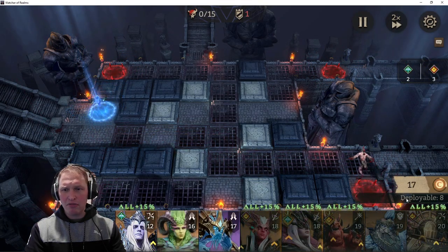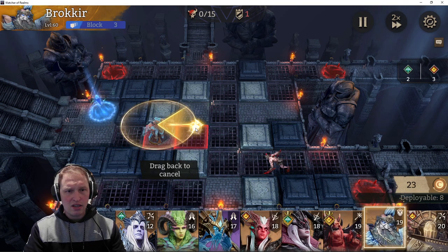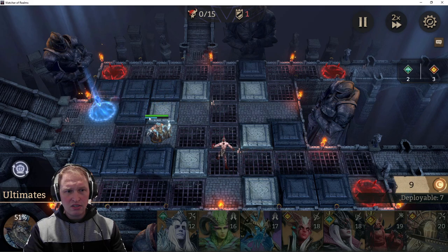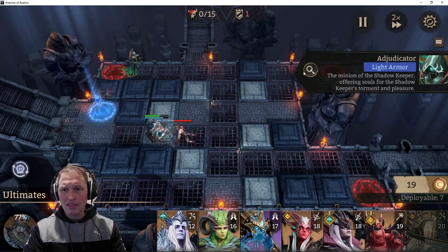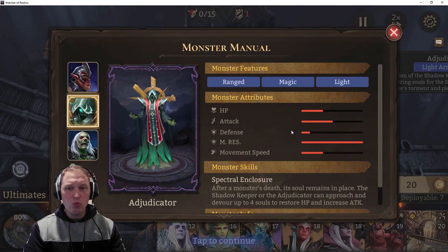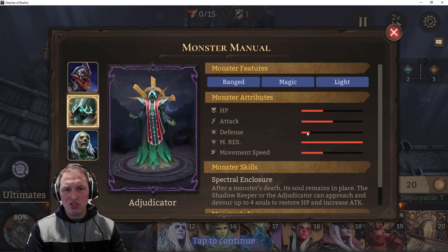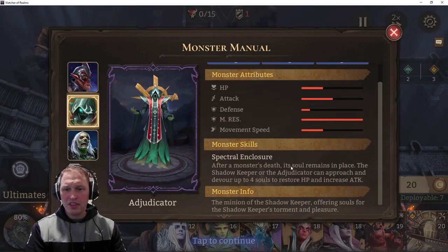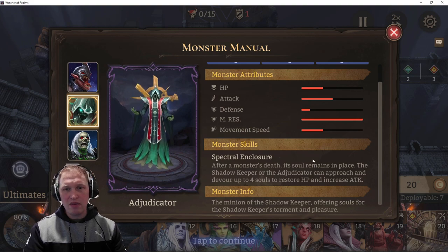We have enemies coming from all four corners. Let's place a tank to defend our soul core. These adjudicators — you want to do physical damage on them. They have very low normal defense but high magic resistance, so you want to do normal damage or piercing damage as opposed to magic damage. The thing that hurts is that after a monster's death its soul remains in place; the adjudicators eat those souls, get stronger, and regenerate their health. So you want to keep them away from doing that and kill them fast.